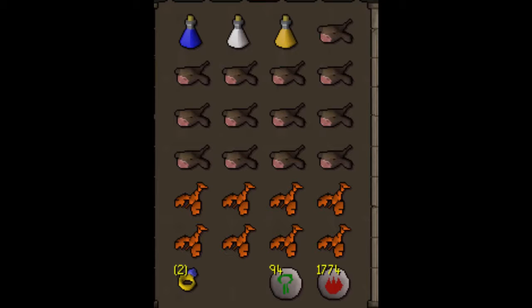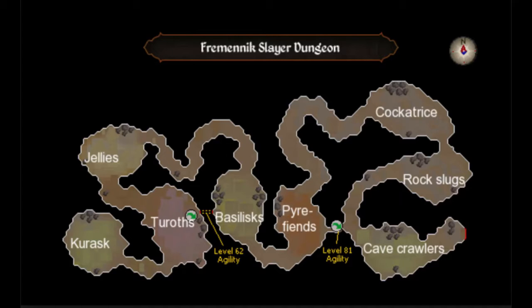Bring some monkfish and lobsters — at a higher level you won't take much damage, especially if you bring Bones to Peaches runes, since Kurasks drop 100 bones. If you have Bones to Peaches unlocked, bring the runes; if not, it's not a big issue. The slayer ring gets you pretty close to the cave entrance. Kill them until your inventory is full, bank, and rinse and repeat.